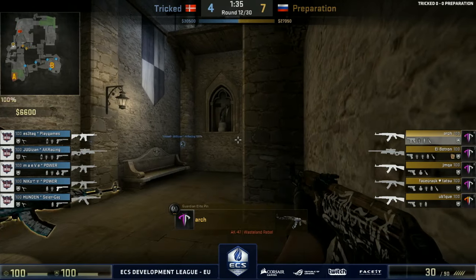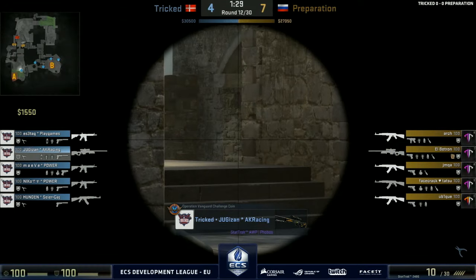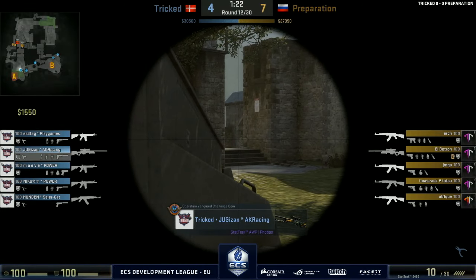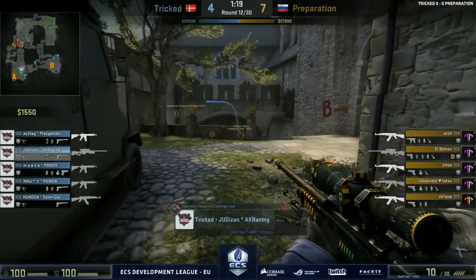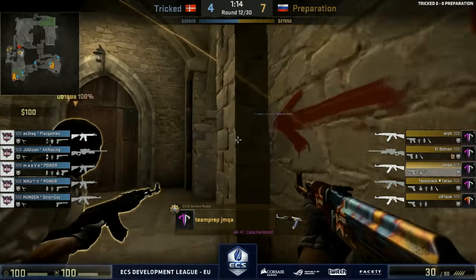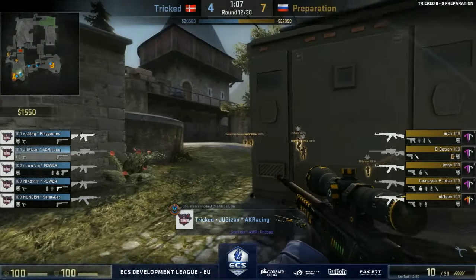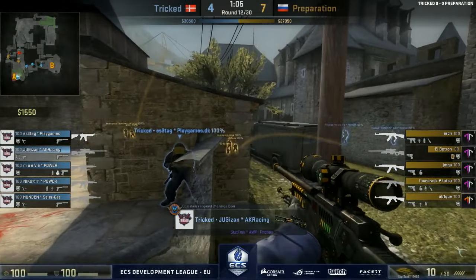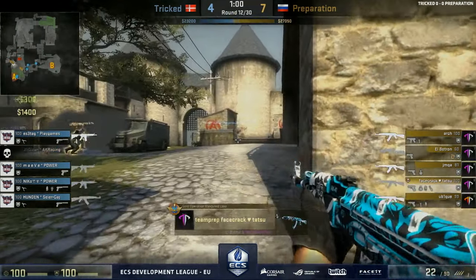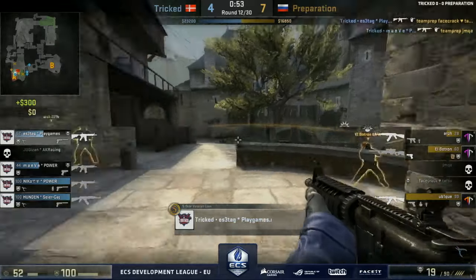Tricked getting four players towards B, with Yugi watching two places at the same time. At this point, if you're a fan of Preparation, you don't even want them going for elaborate plays — what they've been doing has been working and it's been simple. Just move in, you're hitting shots more consistently, your coordination's been on point. Just keep doing that — as we're seeing this round with an A split. A Molotov at the back of the site is going to cause a lot of problems. Isetag is forced forward, being burned from behind.